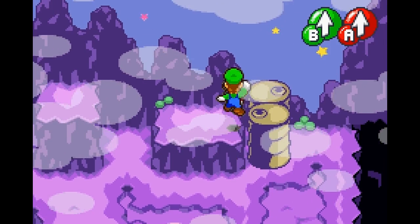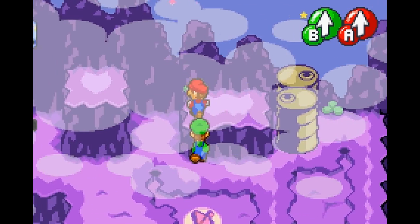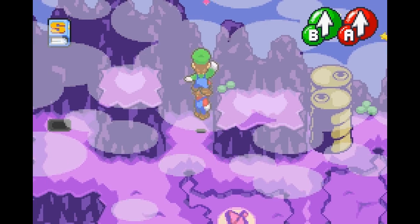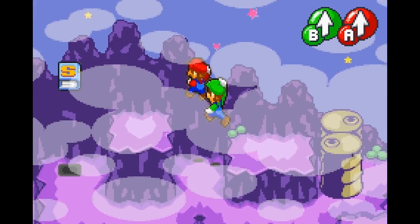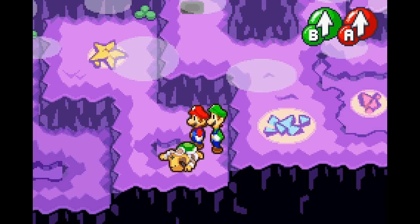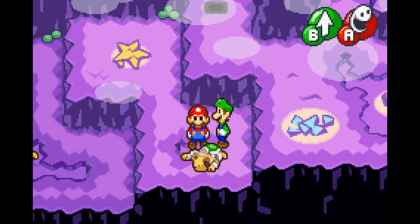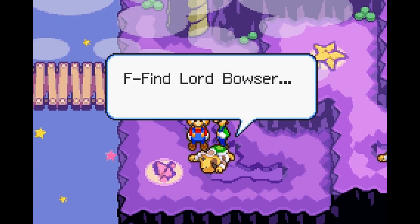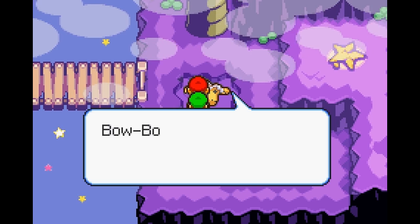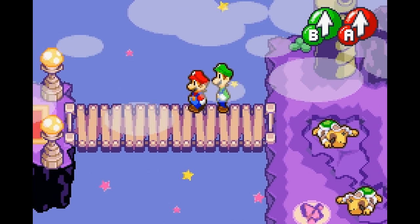Bowser is in the same situation a lot of countries are in - billions in debt, but who's gonna stop them? An important thing about this game: when Mario and Luigi are not at the same level, because they have to stay attached to each other, you're kind of stuck in place. And that guy even indicates they didn't finish paying off the loan - they had a loan on the airship.